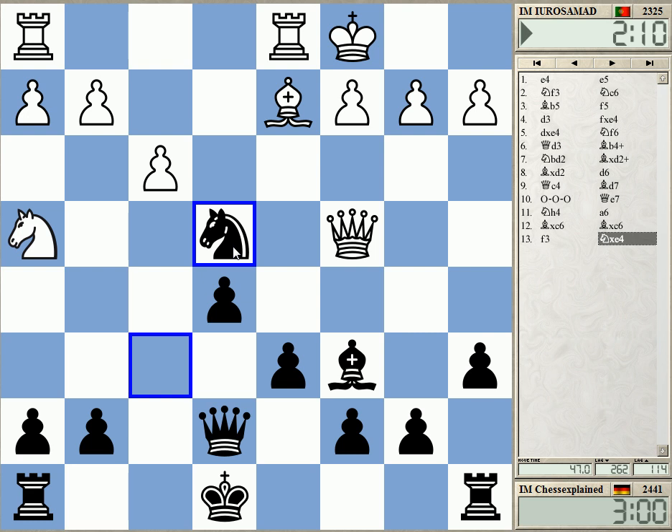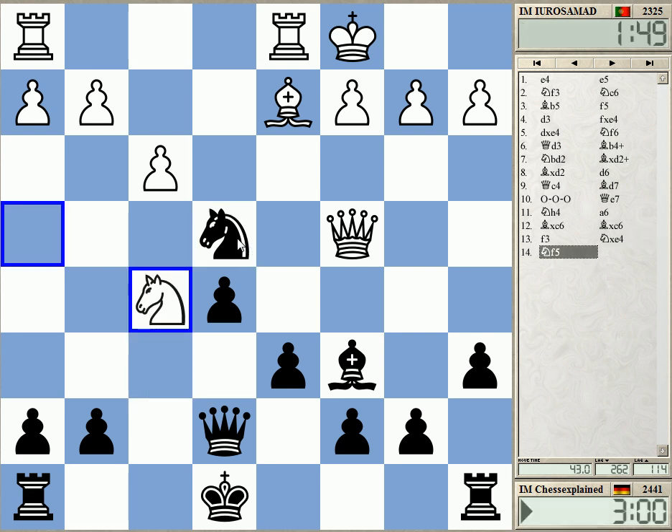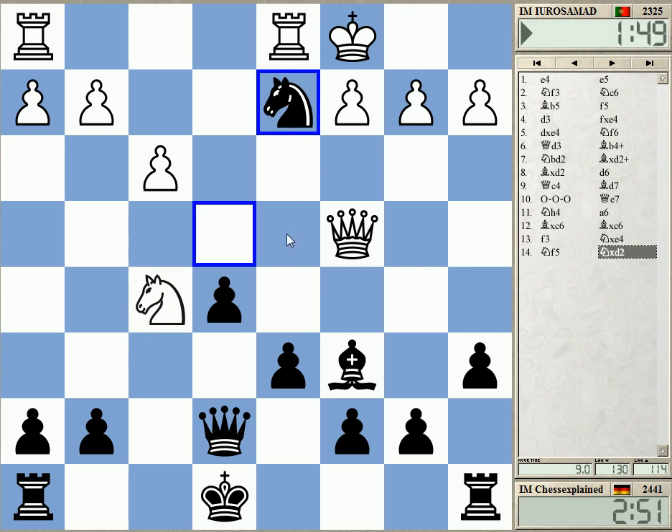Yeah, I don't really see what white's big idea is. It just seems to win a pawn. Maybe bishop b1 — yeah, I'll just take here. It should be fine. Rook takes — I just move the queen to f7 or f6. F7 maybe is the simplest.